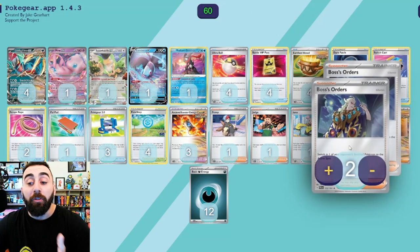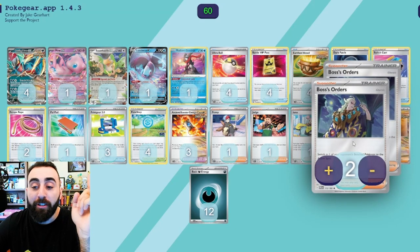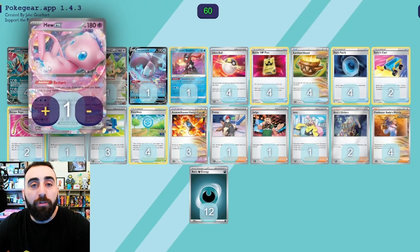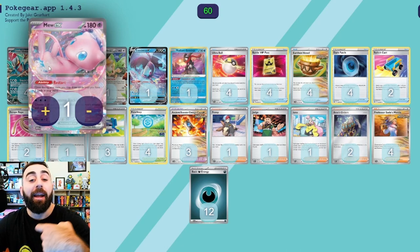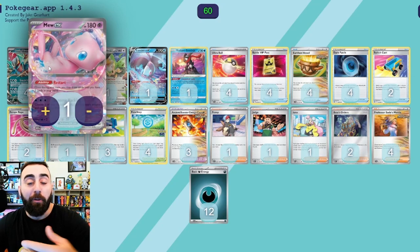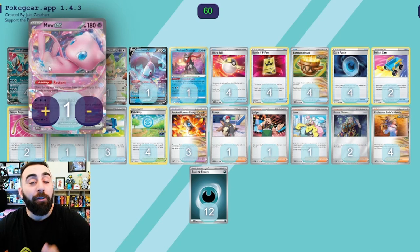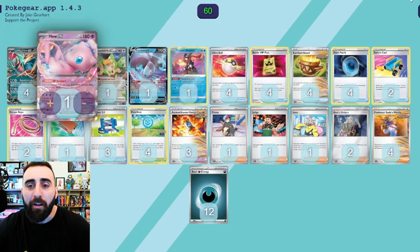It is worth noting — someone who commented on a previous video — what they did was they Bossed up a Radiant Greninja and used Mew EX's Genome Hacking. They were able to copy Moonlight Shuriken and put 90 damage on two Comfeys that their opponent had, taking two free prizes, leaving the Greninja in the active at the same time. It's a really cool use of Mew, and it made me happy. I think they were playing Call of Lugia when they did it.